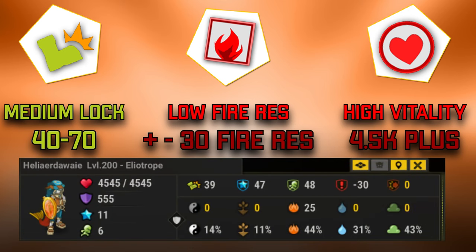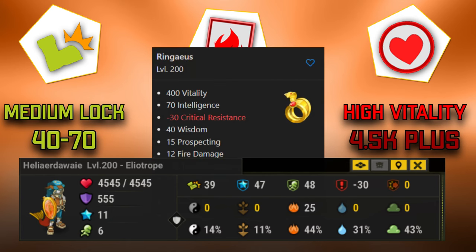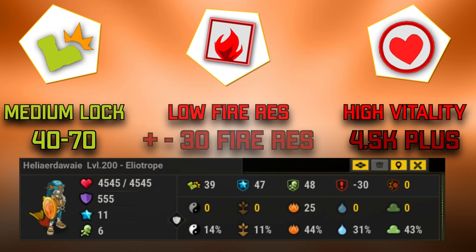That's another input that tells you they are playing fire. On the second char bar I'm showing right now, we have an Iiliotrope. As you can see, he has a lot of fire res — that's why I'm showing this screenshot — but he has no strength res, which doesn't automatically mean he's not strength. However, there's another key input: minus 30 crit res. The minus 30 crit res is one of the most important things on fire builds because it tells you that someone is using Ringeus. Ringeus gives minus 30 crit res and that automatically tells you this Iiliotrope is using Ringeus and therefore is playing fire.